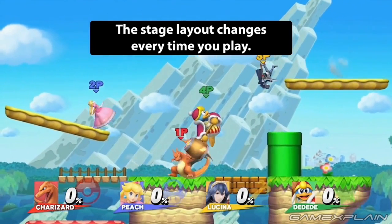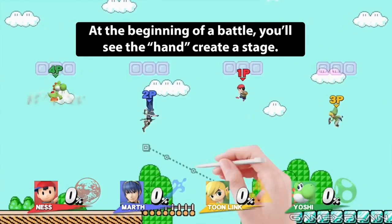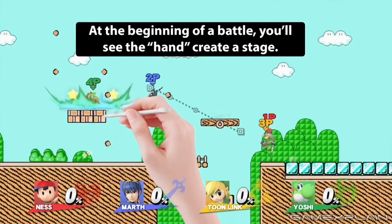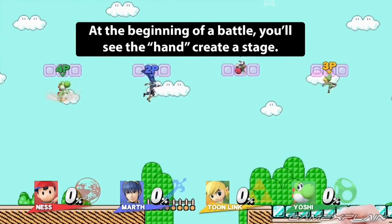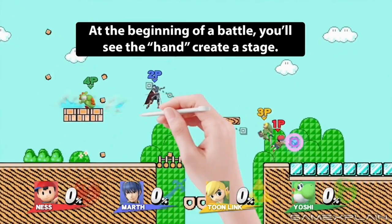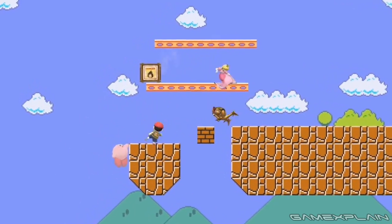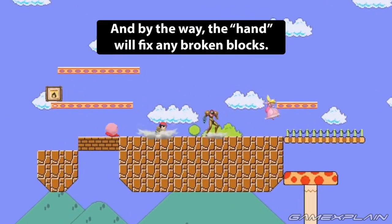Check this out: even though the platforms haven't yet been fully filled in, we can see both Yoshi and Marth land on thin air, which is exactly where the platforms will appear a few moments later when they're added by hand. So even though you may beat the hand to the punch, the level is still active even if you can't see it. In fact, Yoshi actually ground-pounds right through a brick that doesn't even exist yet — you can see the fragments flying away. And sure enough, when the hand fills in the details just a moment later, it leaves out the now-destroyed brick. The trailer does mention that the hand will eventually fill in any destroyed bricks too.